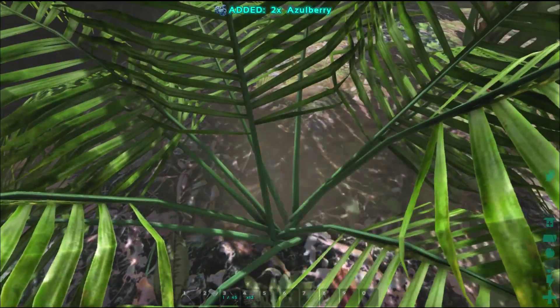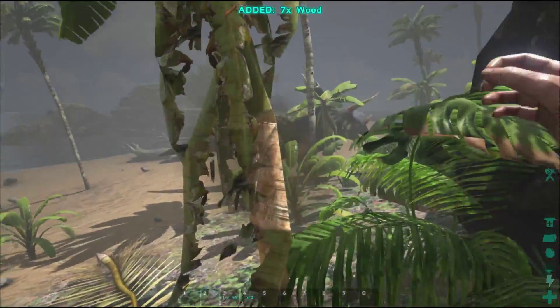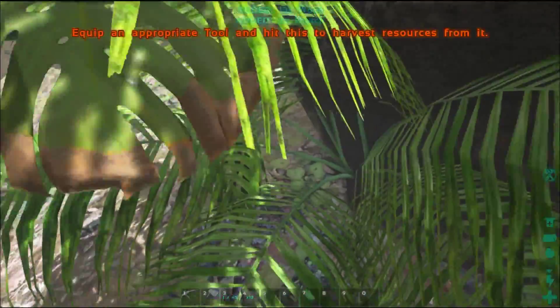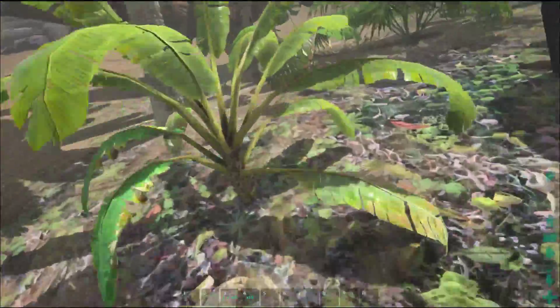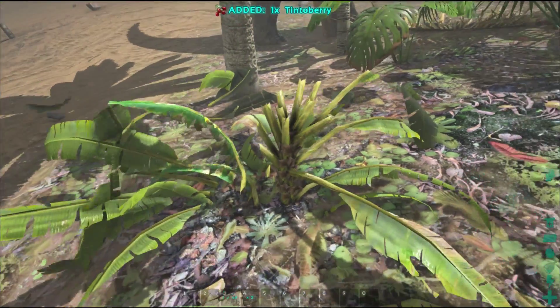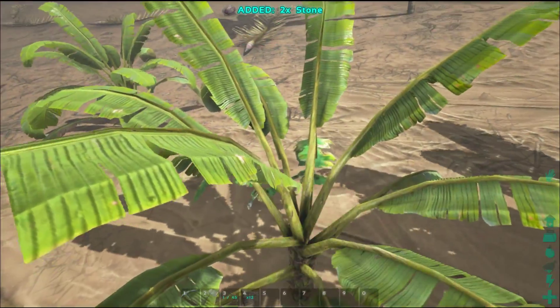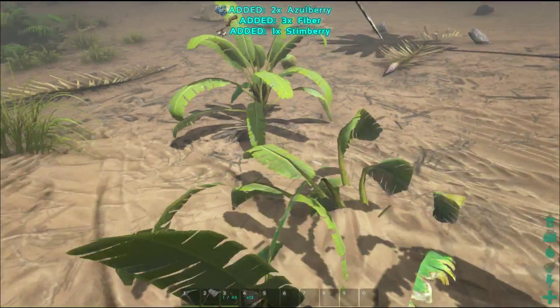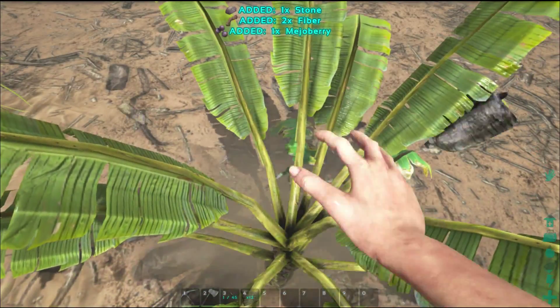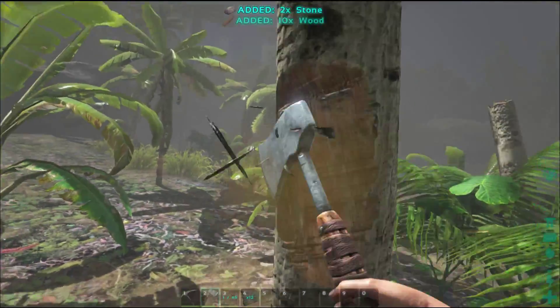Seed harvesting is best done with a mammoth or a trike — something like that. This is what we have to work with at the moment; I haven't been able to tame a trike yet mainly because I haven't made any trank arrows. Knocking something out with either trank arrows or trank darts is the best and smartest way to tame animals. So we won't be doing any taming in this particular video, but maybe in the next video or two we will get into taming and what all that involves.